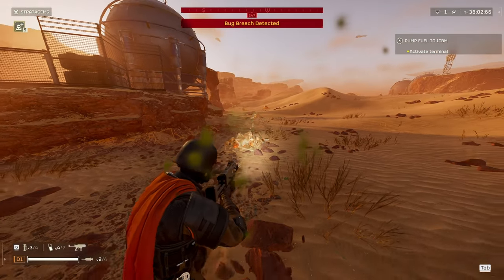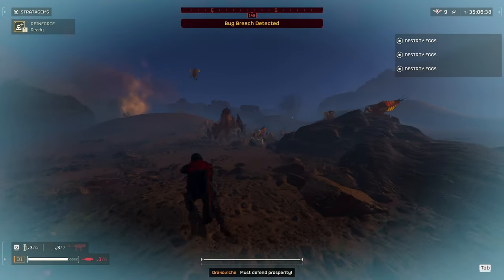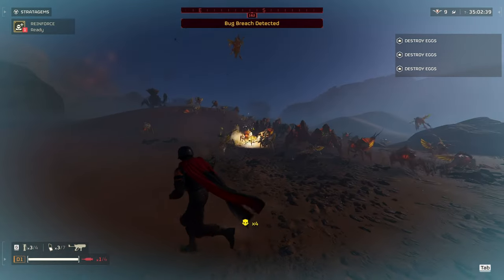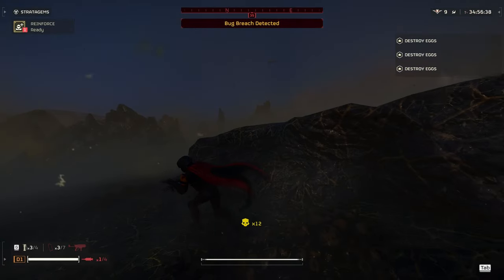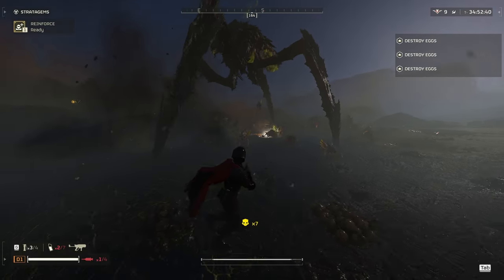Now that we know how the Pummeler works, let's go over some of the weak points of the enemies, starting with the Terminids. First up, the light bugs. The light bugs take a couple hits to die from the Pummeler; the ones that don't die will get stunned. You can fire backwards while running, which makes this an excellent weapon for dealing with lots of light bugs at once.